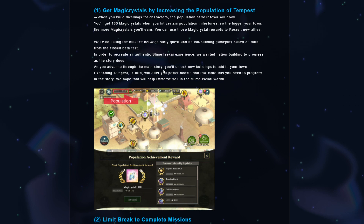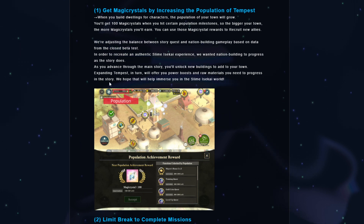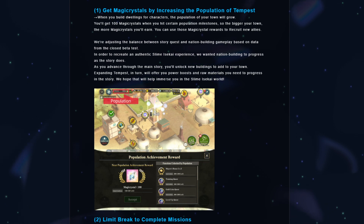So as you advance through the main story, you'll unlock new buildings to add to your town. That's pretty nice. And an expanding Tempest, in turn, will offer you power boosts and raw materials you'll need to progress in the story. That is pretty nice.